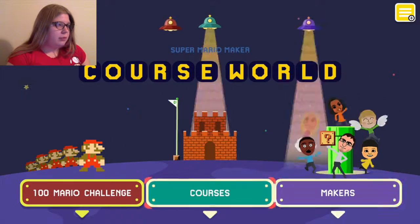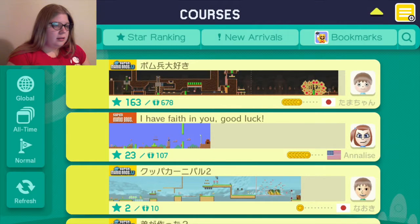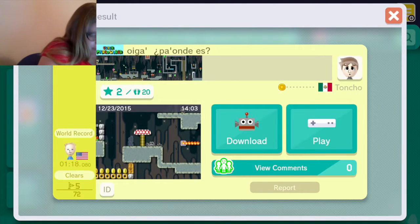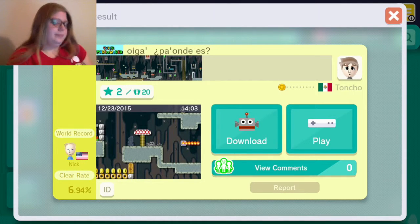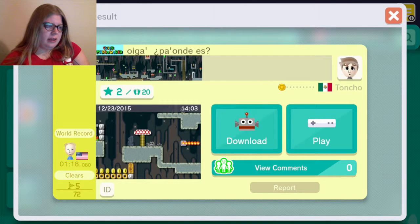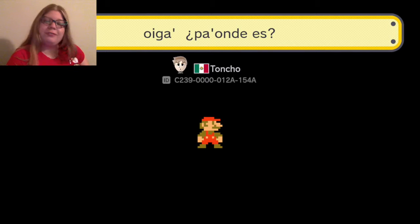We will go to courses. Okay, this one was 'Oiga Pra Onde Est' — I don't know if that's Spanish or Portuguese. It looks like only 5 clears out of 72 runs. Let's hit play and see if I can seek revenge on this level.